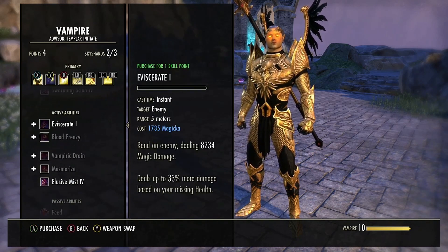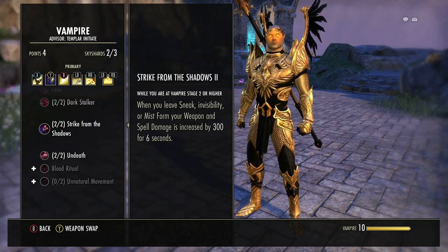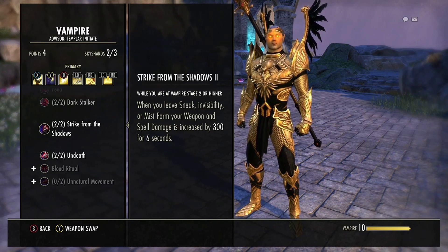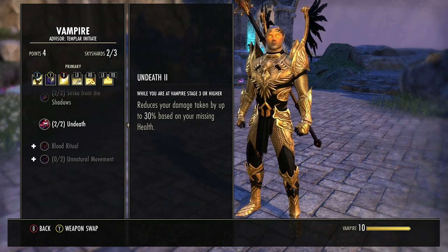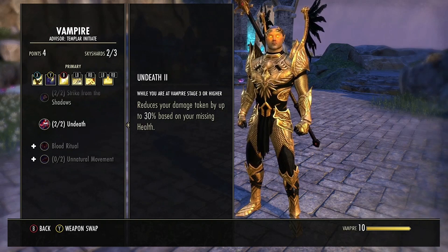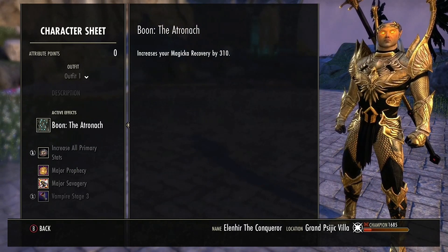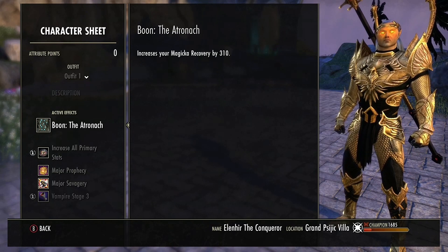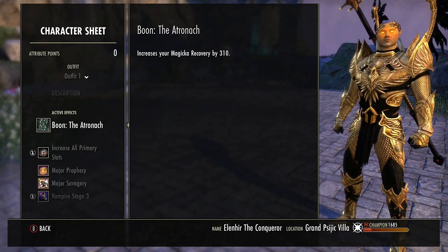I also highly recommend being a Stage 3 Vampire, as its skills and passives synergize really well with Magicka Templar. Elusive Mist is super important for repositioning and gliding through immense damage, especially when breaking into a keep. Strike from Shadows grants 300 spell damage for 6 seconds when you come out of mist form, and Undeath reduces your damage taken by a massive 30%, which stacks really well with one of the sets I'm using. For my Mundus I go with the Atronach for better sustain, as the Apprentice would cripple sustain too much.